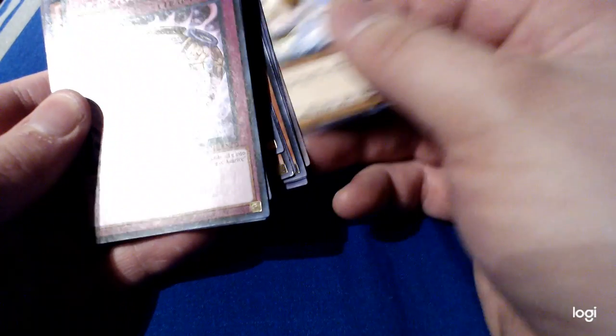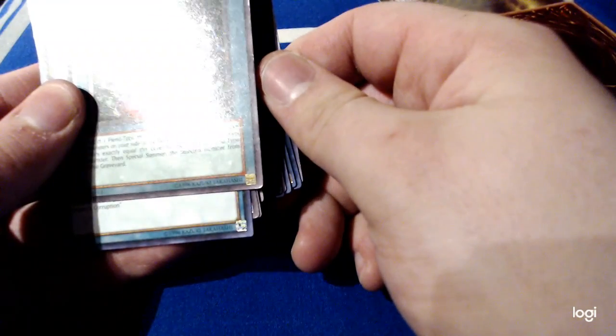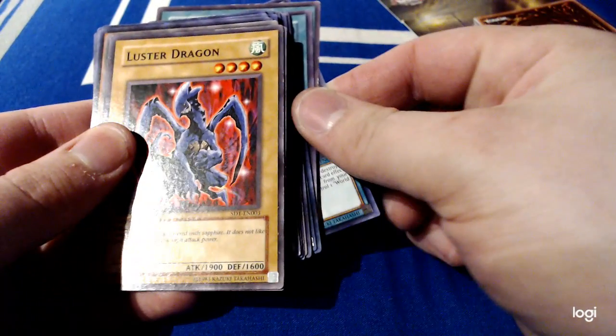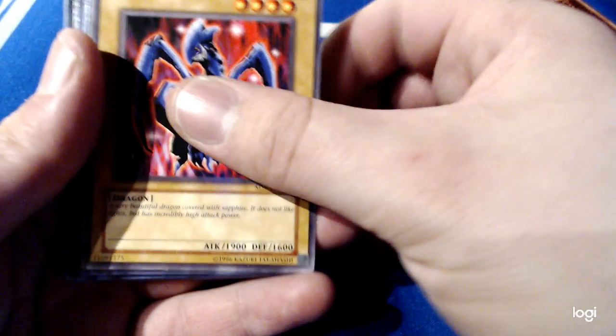Rabid Dragon. Jar of Avarice. Magical Hats. Royal Firestorm Guards. Emergency Provisions. The Puppet Magic of Dark Ruler from Light of Destruction — nice. World Legacy's Corruption. Luster Dragon from the first Structure Deck — I believe that was the one with Red Eye's Darkness Dragon.